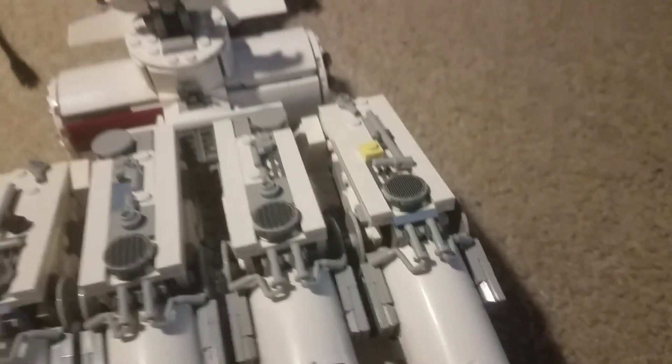Now let's look at the back part. There are some turbine engines back here. This was the hardest part to build in the entire set because you had to build the same thing over and over again. But I got through it. They're connected by Technic pins. There's also a pair of binoculars back there for some reason.